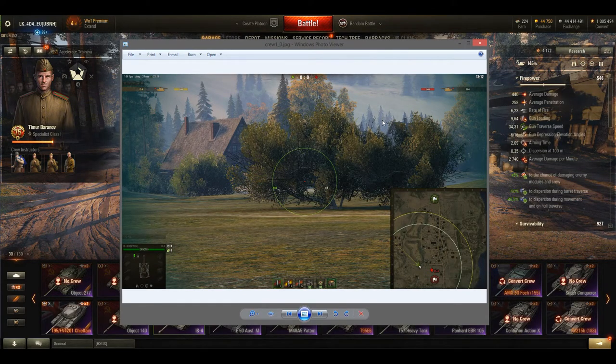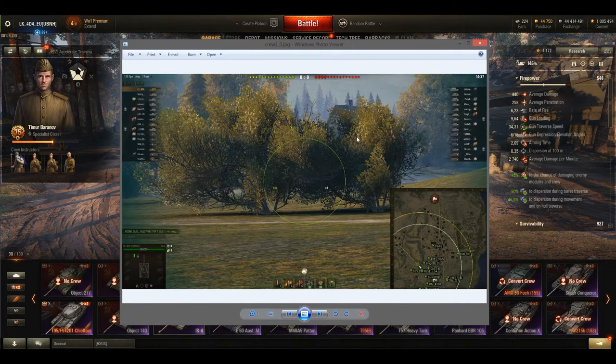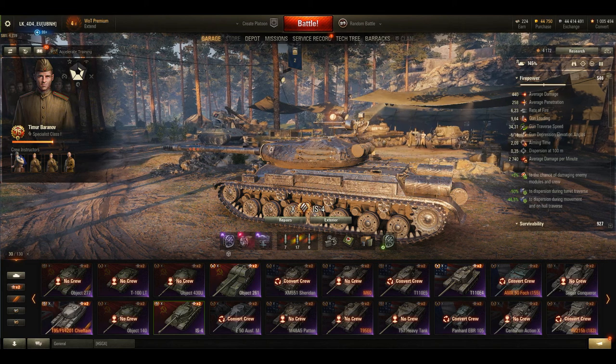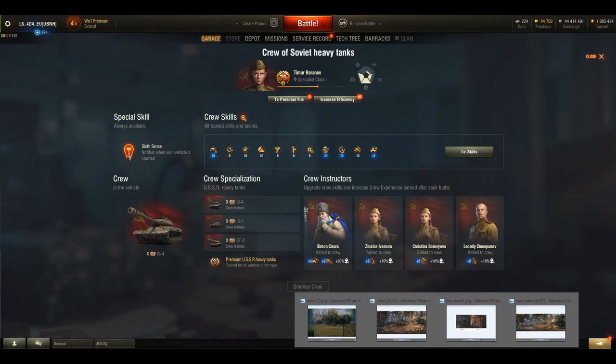I believe this is something which will not make people very happy, especially on the killer crews like this — they might have invested a lot of money, a lot of gold, free experience, time, whatever into this. And the aim circle is just bigger, which is not very good. The expertise points which you can see here do not compensate enough for the losses we have already seen. Let me show you what I mean.